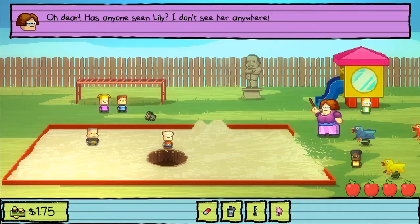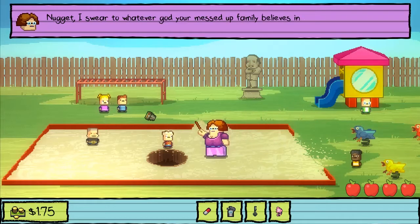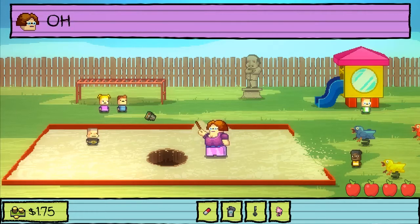Has anyone seen Lily? I can't see her anywhere. Nugget saw where the girl went - Nugget knows. Shut up, Nugget, you didn't see anything. Nugget, I swear to whatever God your messed up family believes in - if Lily fell down that hole, you dug it, I'm pushing you in after her. Nugget will not give the teacher the satisfaction - teacher will never take Nugget alive. Dear God. Nugget jumped into the hole. Wow, that hole is deep, I can't even see the bottom. We're going to have to get the janitor out here with the ladder to get them out.